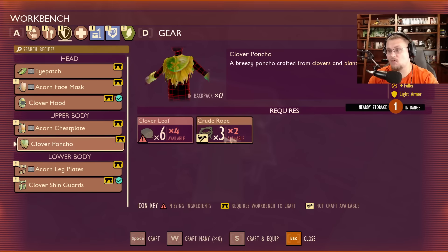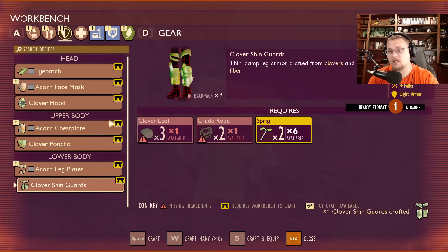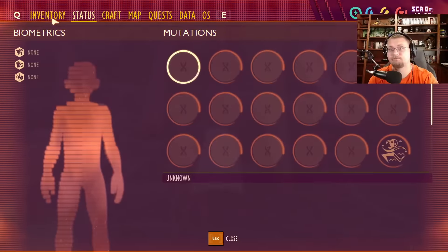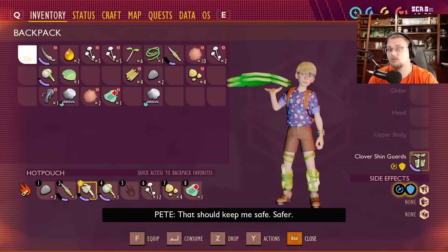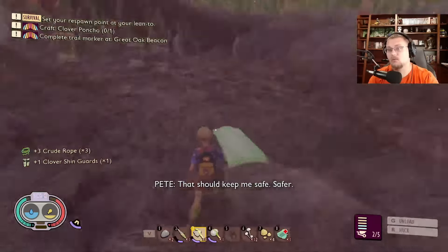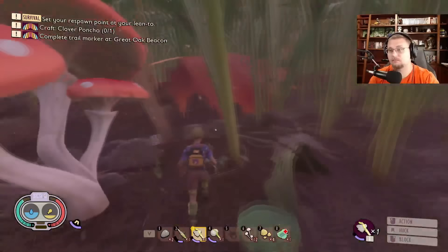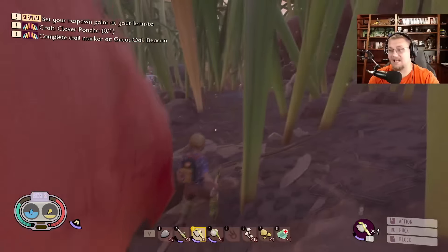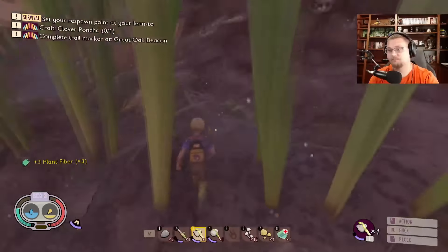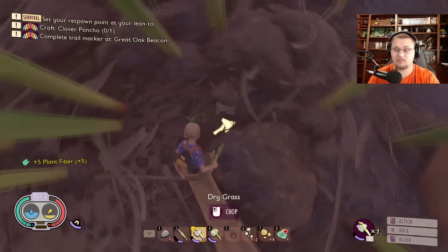Clover poncho — I'm going to need more crude rope and then some more clover leaves. I'll go ahead and get what I can made and then throw on this armor. I need lots more plant fiber and crude rope, and a lot more clover leaves. So we're going to be working on that pretty much right away.